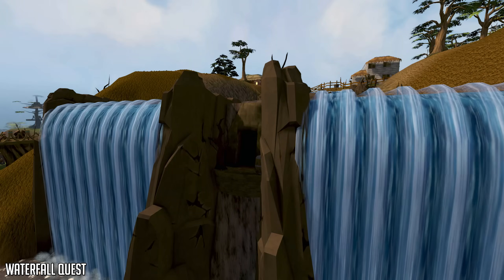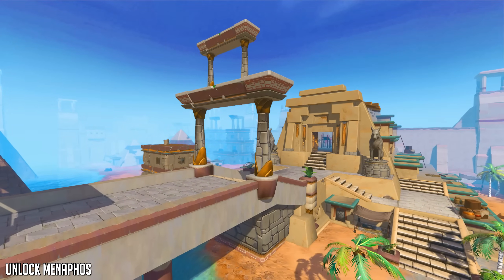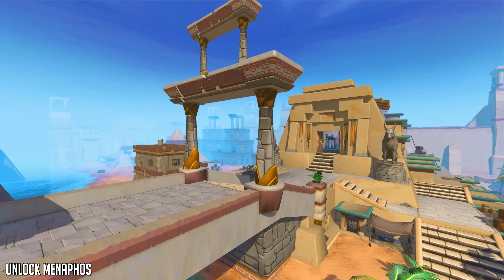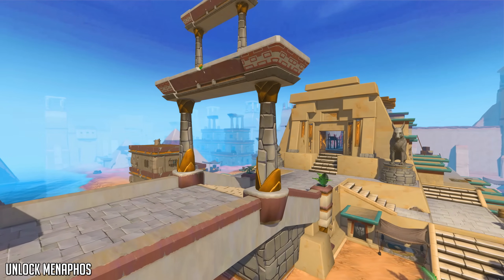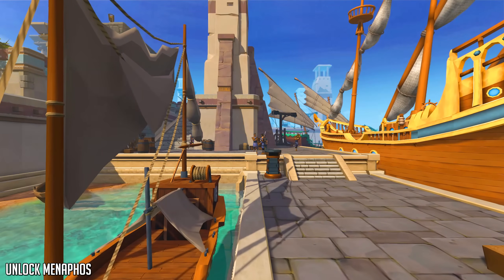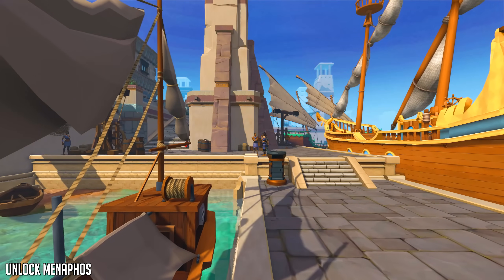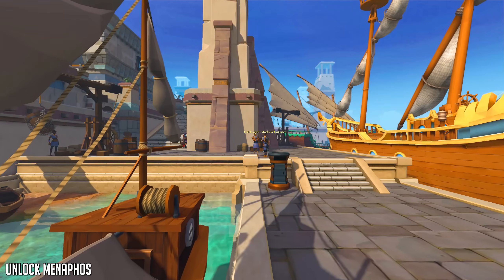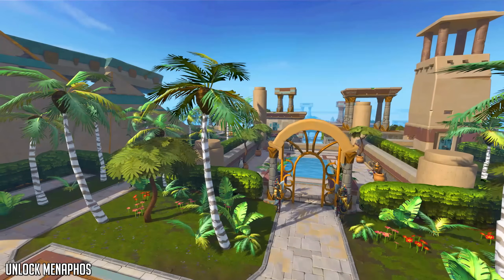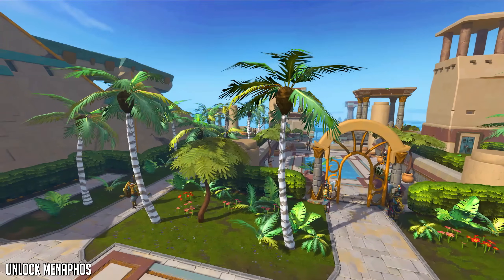Next up we have unlocking Menaphos, which is really important to get access to mid-level training methods later on. This area requires two and a half quests: Stolen Hearts, Diamond in the Rough, and a partial completion of Jack of Spades — though you might as well complete it fully for the experience rewards and free Chest Hunter keys. These quests don't have many requirements; you just need to kill a few enemies and maybe bring an item or two. Note that access to the city requires membership.